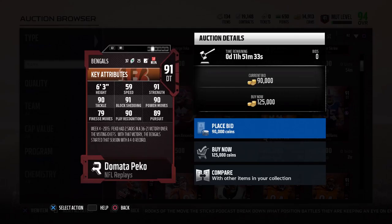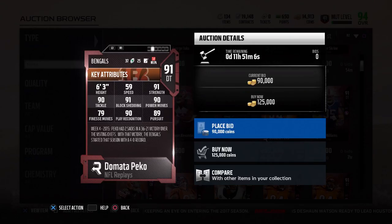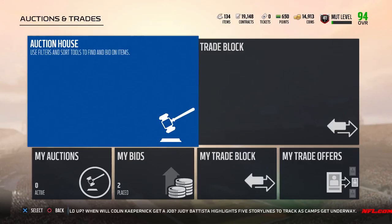We also got this new 91 overall — I think his last name is Peko, I'm not really sure, I probably butchered that — but 91 overall Peko here with a really decent looking card. He compares up to that 94 overall Brandon Williams, which is the similar card to compare him to. He has 90s in almost every stat, you can't really argue with that — that's a good D-tackle card.